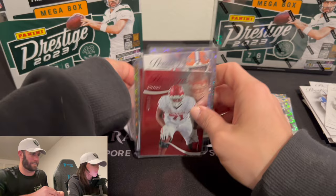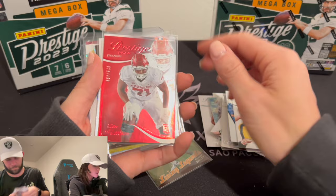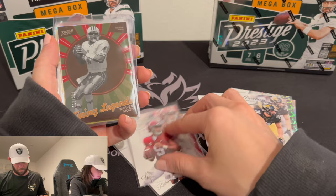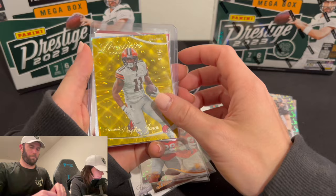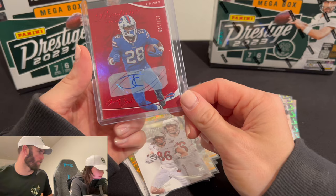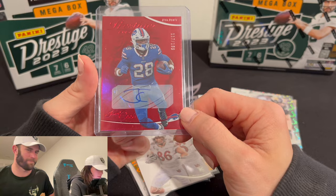Show the highlights off — we actually have some highlights. I don't even think you showed the highlights in the last video because there literally was nothing. But we have some decent cards here. We got Champ Bailey Living Legends, Harrison out of 499, Anthony Richardson, Bryce Young, Warren Moon, Jalen Carter, Donovan Peoples-Jones out of 75, Sam LaPorta, Dalton Kincaid. And then our autograph — James Cook. What do you think? Just initials, JC. Straight to the point.